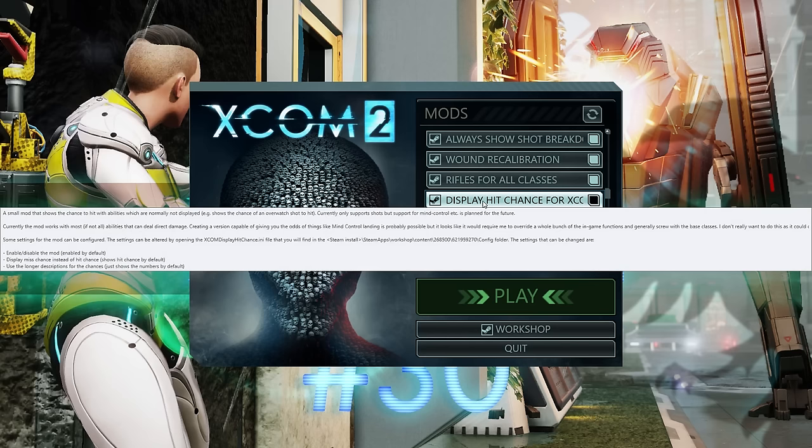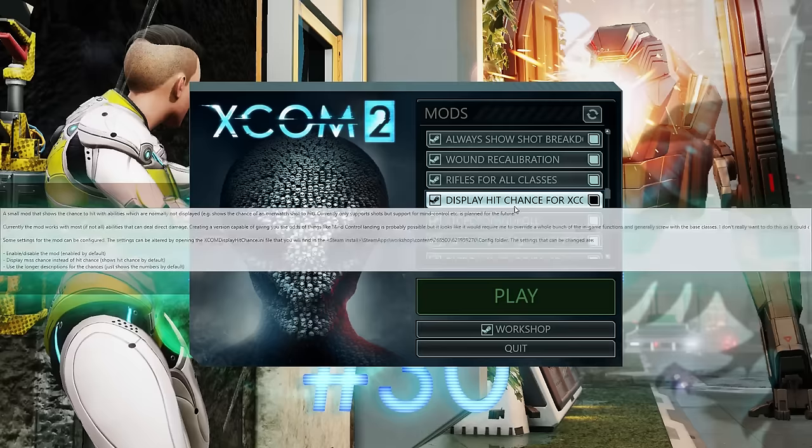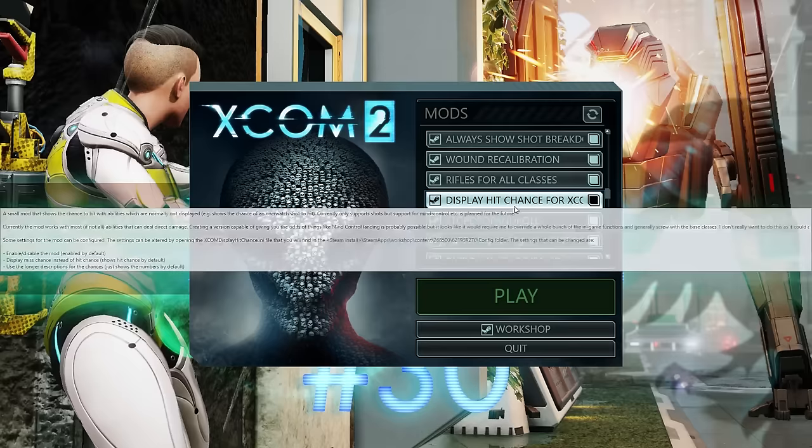Displayed Hit Chance For All Abilities lets you see your overwatch hit chances and such, which I find interesting. Stop Drop and Roll means you can take a hunker down action to effectively put out fire — kind of easy but whatever.